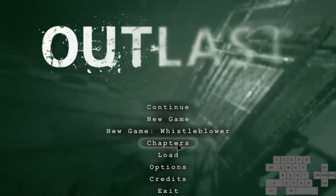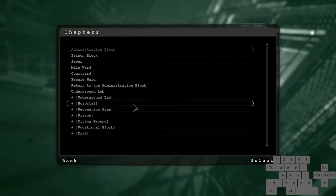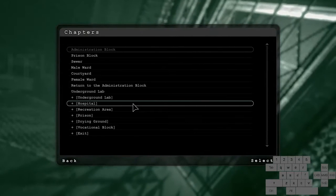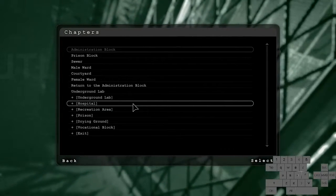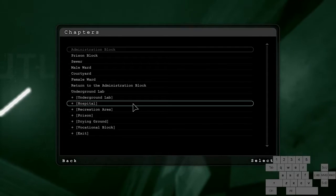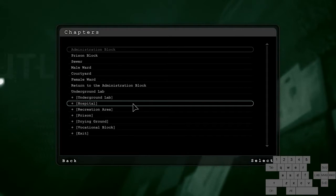The other thing I want to go over is the timing for this game, because the timing is a little odd. We don't even start at the first chapter — instead we start at the second chapter, which is Hospital. It might seem strange that we skip the first chapter entirely, but that's because the first chapter is very long — about 7 minutes — and Underground Lab is filled with a lot of cutscenes, making it a boring watch. We cut that out to make it more acceptable for marathons so viewers don't have to watch all the cutscenes.